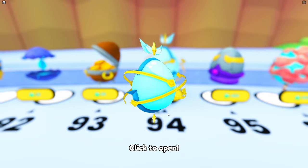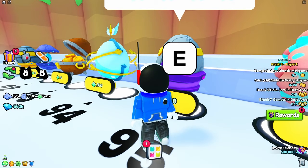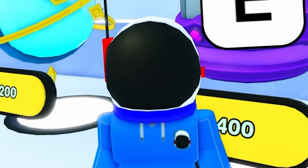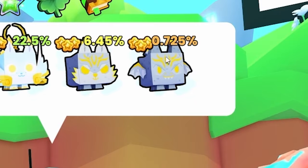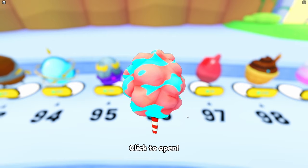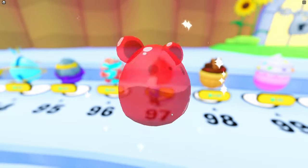Egg 94 — Parium Fox, come on, give it to us. We got a Night Cat. Come on, egg 95 — I haven't been feeling myself recently because of all these bad eggs I've been hatching. Just give me a little bit of luck. I need this dragon, dude. No, I keep getting the most basic one. Candy Egg — no, we got an Encrusted Wolf. Egg 97 — we got a cow.